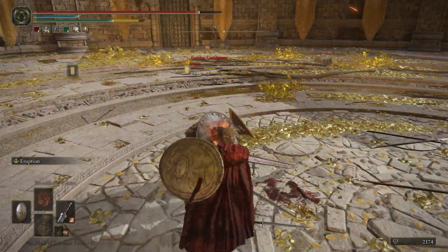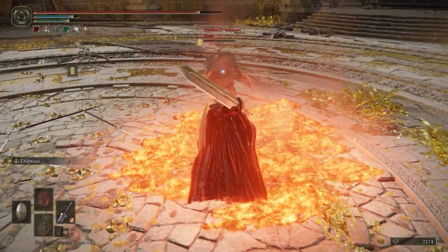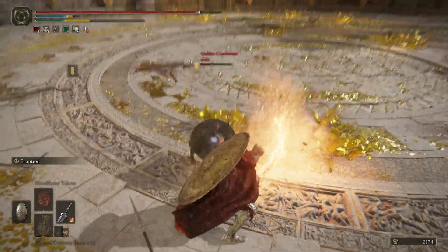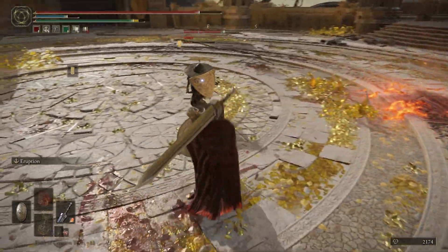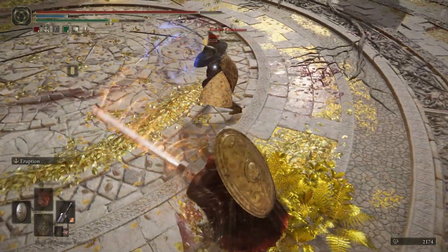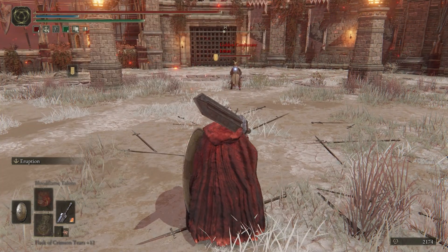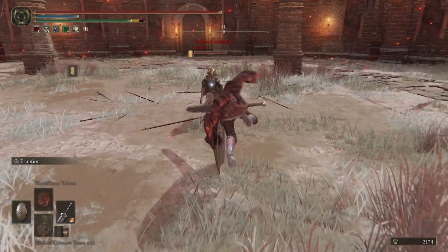By keeping your attacks somewhat random, it makes it hard for people to know what timing to use, and as long as you're being aggressively random while they're passive and waiting, you're in the winning situation. Condition your opponents to expect unpredictability. Overall, the Greatsword is a fun weapon with attacks that sweep in various angles, and its main benefit is being able to use any weapon art that aligns with your playstyle. Make sure you time your attacks wisely, keep mixing it up, condition your opponent, and adjust between offensive and defensive play.